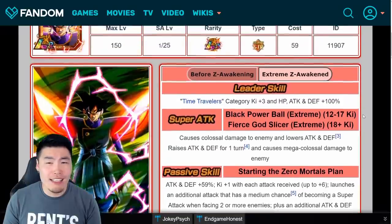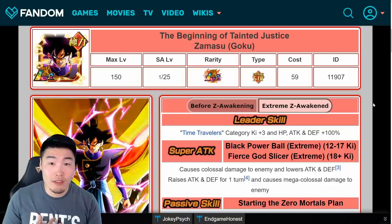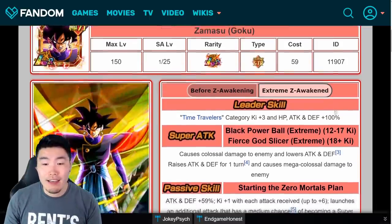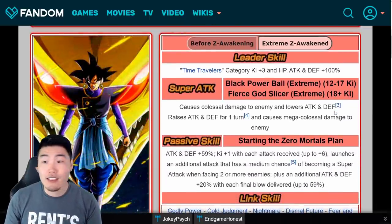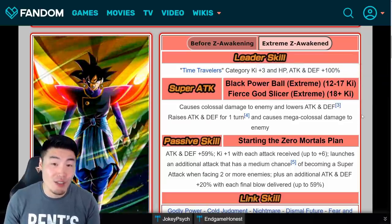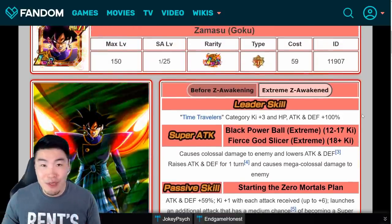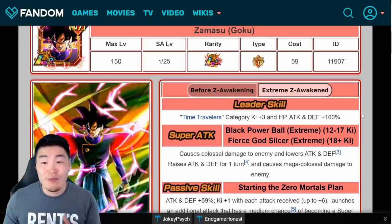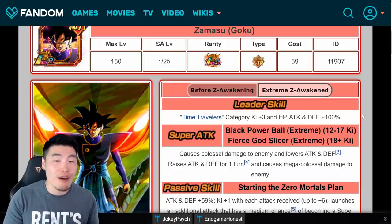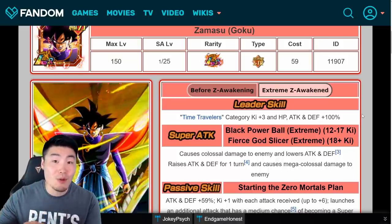For his hidden potential system, I personally think the best build is to go with mostly crit and then a few additionals. The great thing about free-to-play units is that you can play around with their hidden potential system because it doesn't cost stones to change up their skills. If you want to change up the build in the future, you can just farm more Zamasus and change up those skills to make it more dodge dominant or additional dominant, but I do believe the best build is to go with mostly crits.